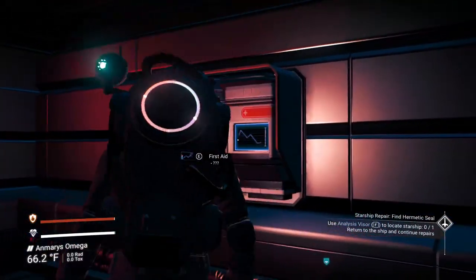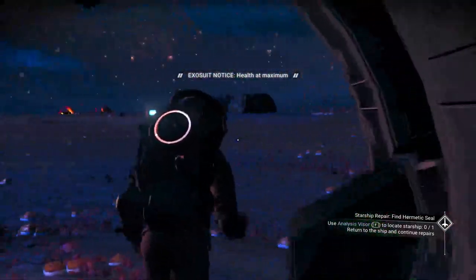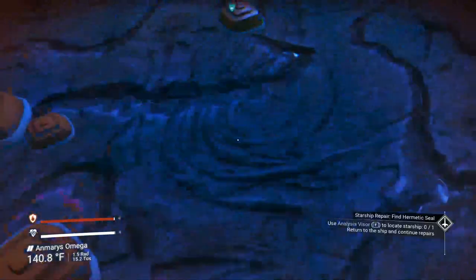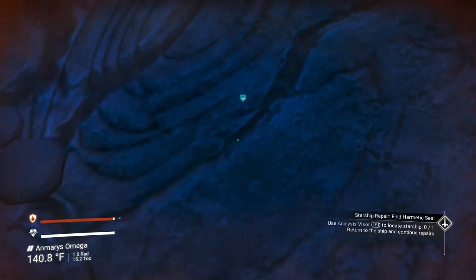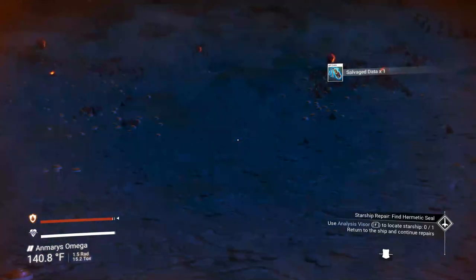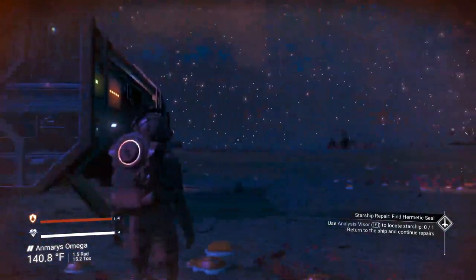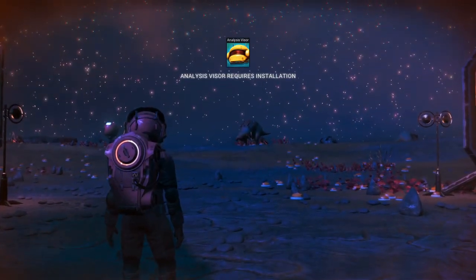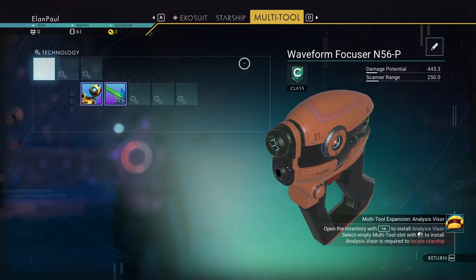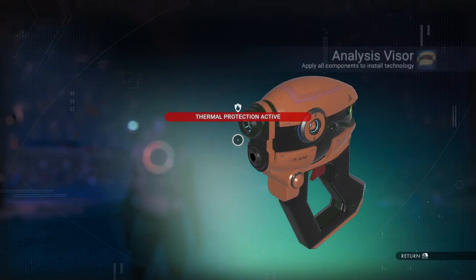There's a life support unit in here — if you lose a heart you can use it and your health will recharge. That thing will also recharge over time. There's some buried technology here too — let me see if I can reach it. I can get it — just two units. Now, where's our ship? We need an analysis visor. Let's go ahead and install that — it goes in our multi-tool.